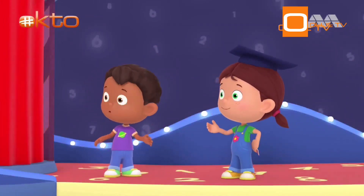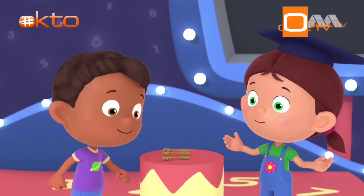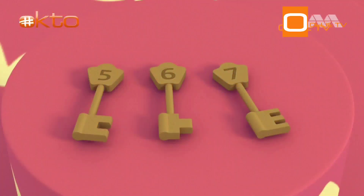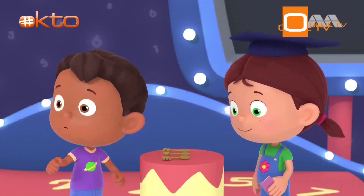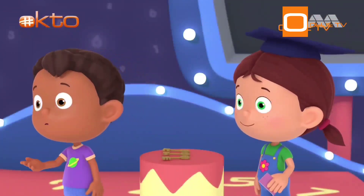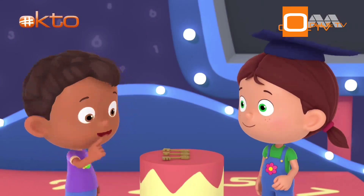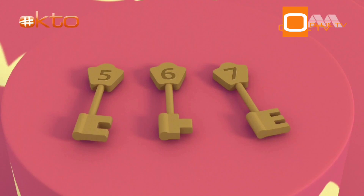Okay, Tim. Here is the treasure chest. To unlock the treasure chest, you have to pick the right key. Only one key is the correct one. How am I supposed to know which key is the right one? Oh, something's written on the treasure chest: 3 plus 2. And on these keys are numbers 5, 6, and 7.